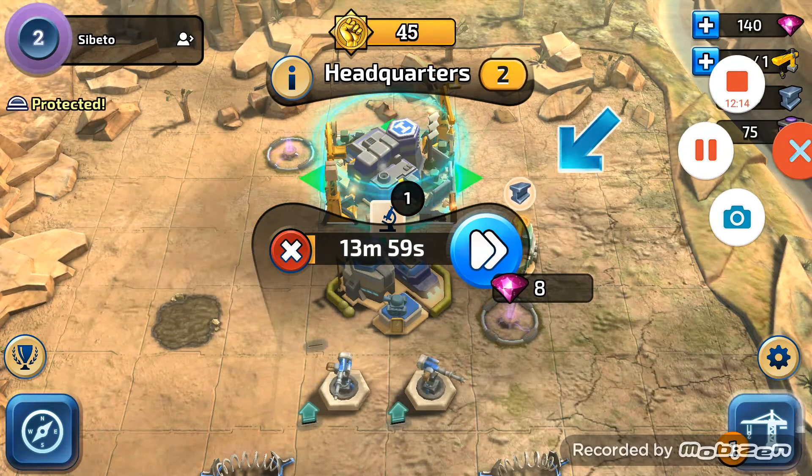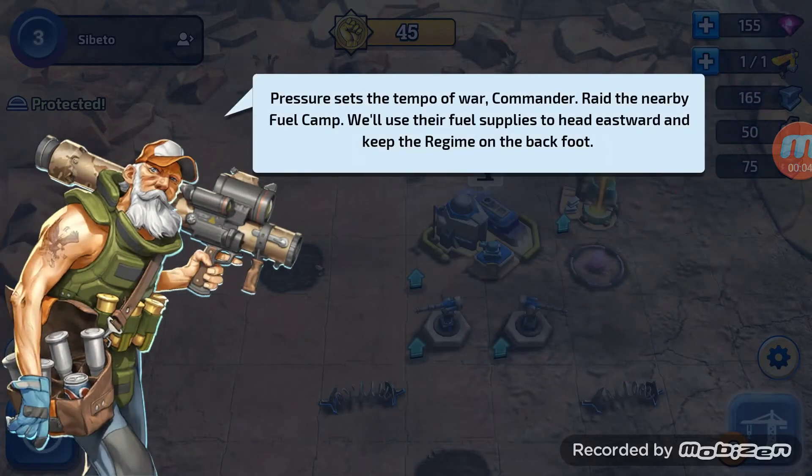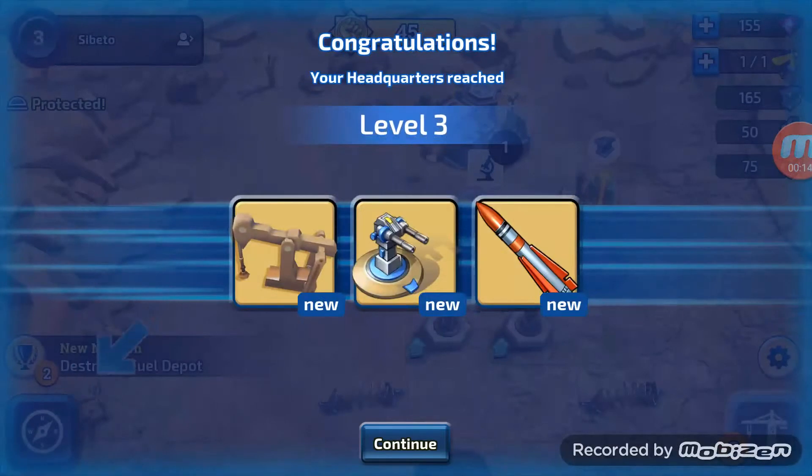So I'll see you all shortly. Hello all - our headquarters has finished and we get 15 gems as a reward. Raiding nearby fuel camps will use their fuel supplies ahead eastward and keep the regime on the back foot. It looks like we've got a few new things here - an oil well, anti-tank gun, guided missile.